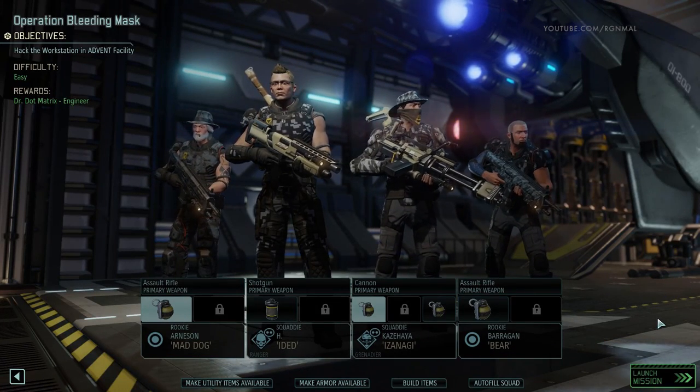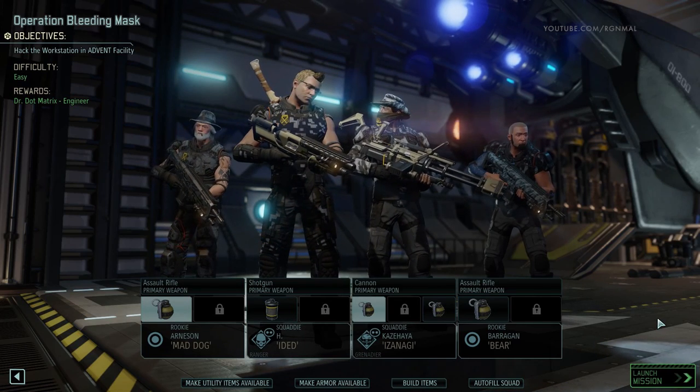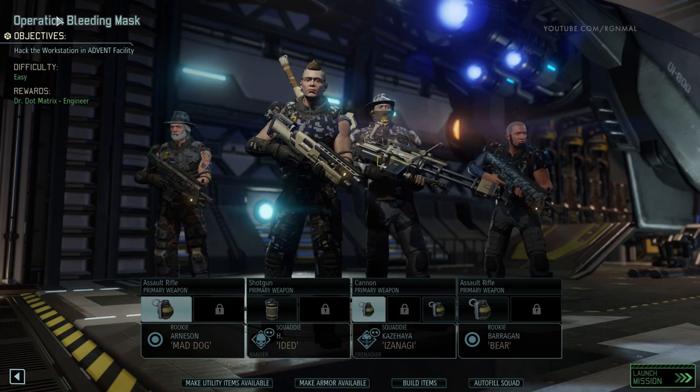Alright, I think we're ready. So we've got to hack the workstation at the Advent facility. Our reward will be Dr. Dot Matrix, an engineer — oh, that'll come in handy. Engineers are pretty darn important, so that's good. I'm glad we got this quick, easy, hopefully, mission.